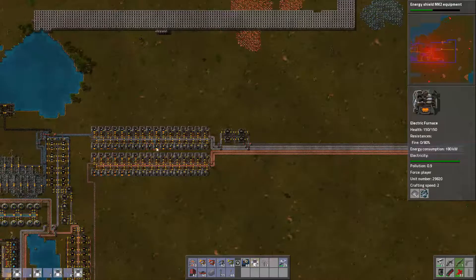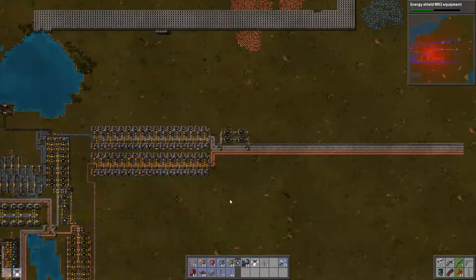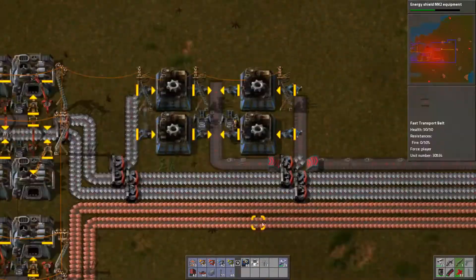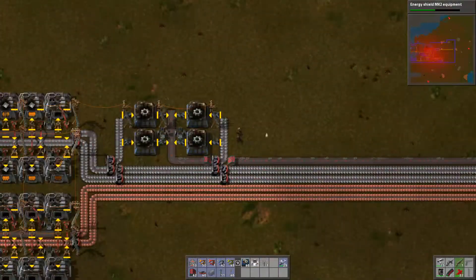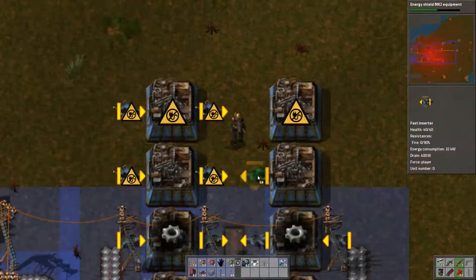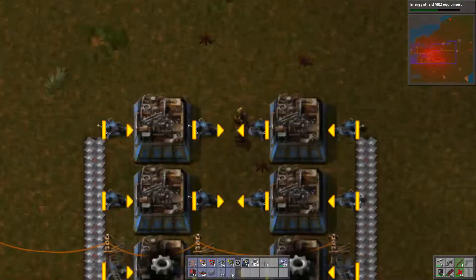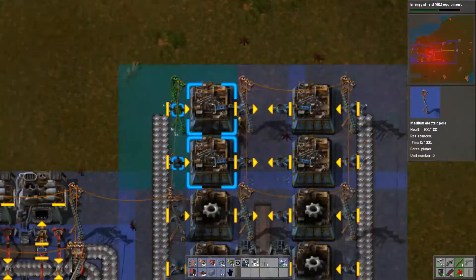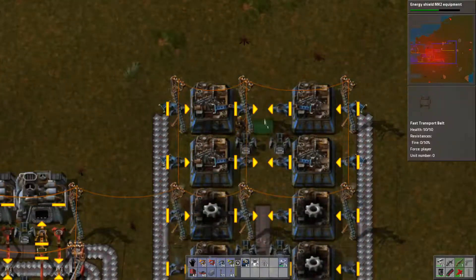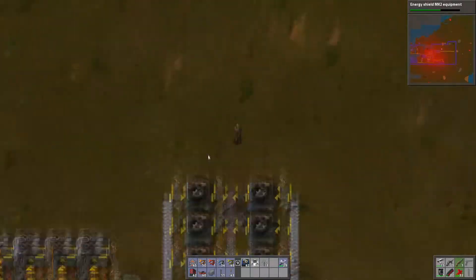That is a heck of a lot of iron. My power is still fine, just on solar power. Alright, four more — let's just duplicate the line, bring the lines up on both sides, line down center. Power up and running, lights installed, and blueprint duplicated. Now I have eight facilities making those.